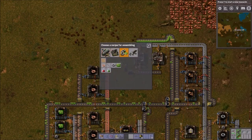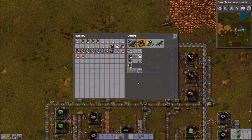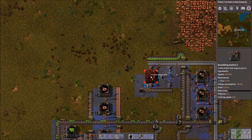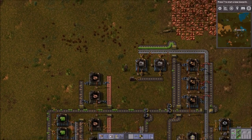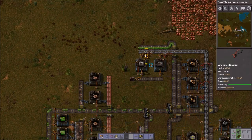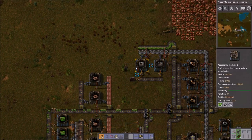But of course I am an idiot and I actually need Assembly Machine 2s, which means I'm also gonna need a little bit of iron gear here. Now we can make the thing that makes the things. And again I am still goofing — I needed some long-handed inserters. Now we're cooking with petrol — gas, whatever you people call it.